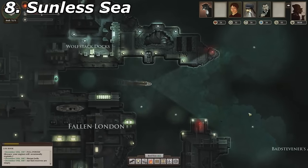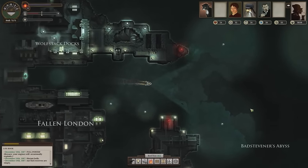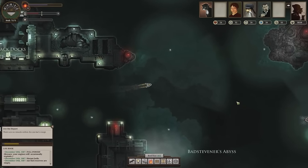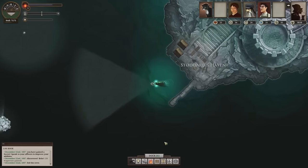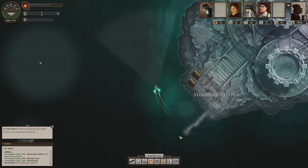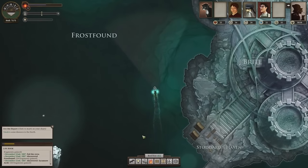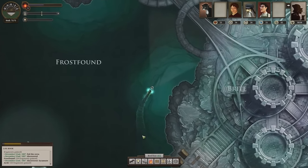Sunless Sea — sailing around the seven seas sounds fun, right? Well, a wonderful treasure-filled journey is not waiting for you here. You must pilot your vessel around Fallen London as you try to figure out what's happened to your crew, and try to survive the scenery itself, which can only be described as one of Lovecraft's sleep paralysis episodes. Another title that's taken that sense of wonder from the steampunk setting and twisted it into something unnerving and terrifying. Good game though.